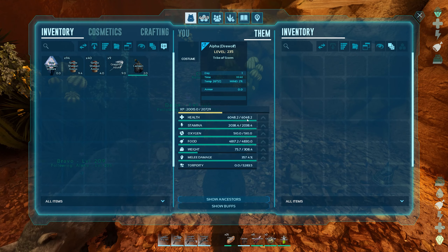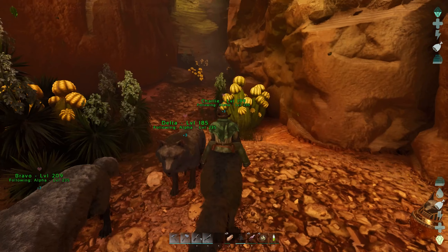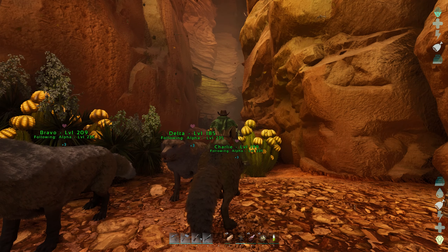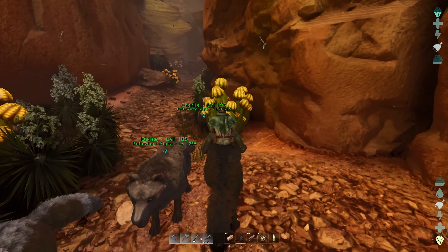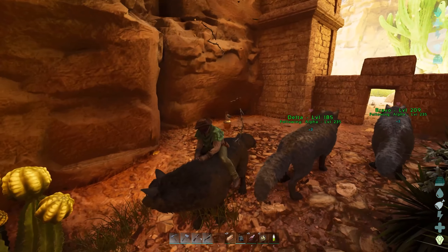The lead wolf has 6K health and 350 melee; the rest have about 4K health and 300 melee. We're rocking full desert armor, a normal shotgun, normal crossbow, some grapples because there are jump sections, health potions, cactus broth to keep us cool, and lesser antidote in case we get bitten by a bat.